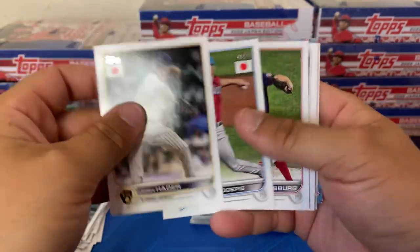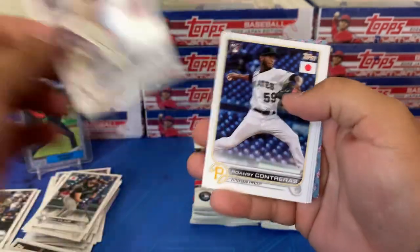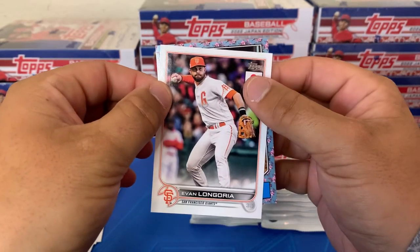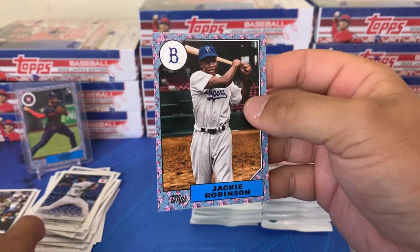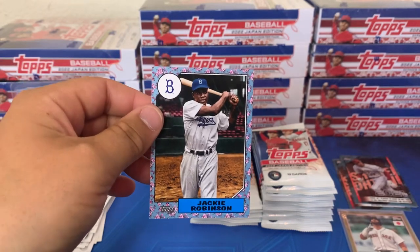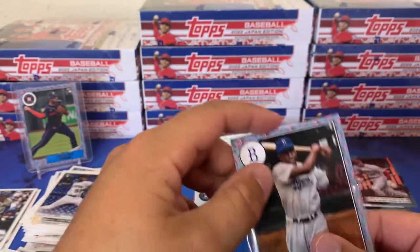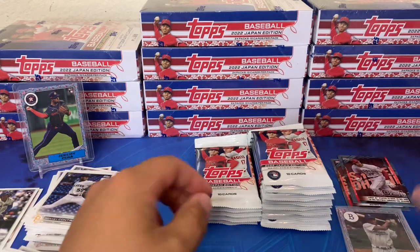Josh Hader, Trevor Rogers, Strasburg, Kyle Muller, Roland Contreras now on the A's. We got another cherry tree variation — number 42, Jackie Robinson. A little heavy on the right but Jackie Robinson — it's almost like a color match. Sweet card right there.